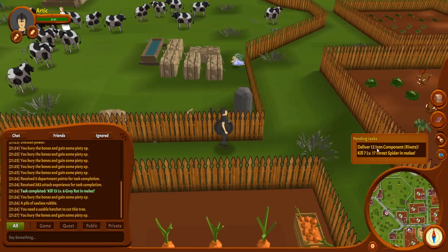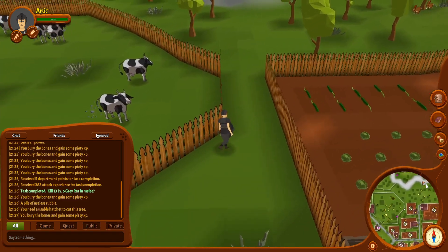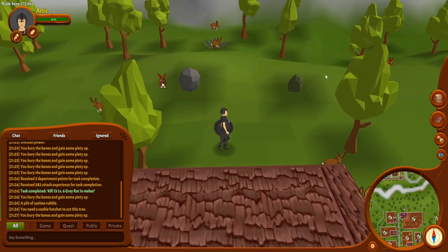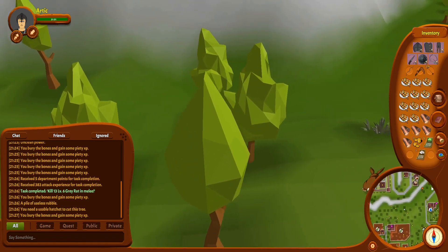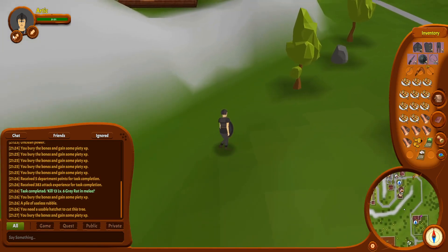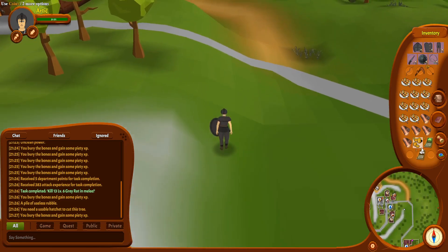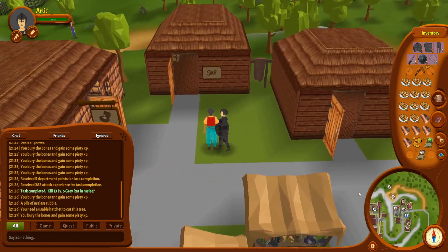So for the rivets we need to make 12 iron rivets. Doesn't say what quality it wants — we'll try with just whatever. If we can get some extra forging experience I'm totally here for it. That is something we desperately need — we have 22 foraging, lots of foraging to do. Nature cards could be useful. We will put the other stuff away for right now though. We're fighting the level 17 spiders — we're level 20, probably fine. Let's put some stuff in the bank here and we should be able to get a crate from the combat task reward place.